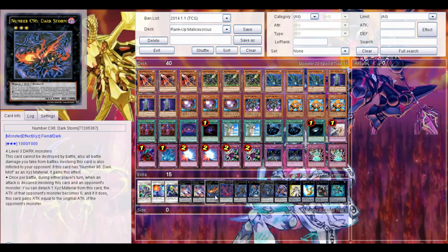Then your three Chaos Numbers. Chaos Number 96 Dark Storm — really powerful card actually if you get it out, even though it's pretty hard. Basically this card can't be destroyed by battle, also you hold battle damage you take from battles with this card. It also inflicts damage. If this card has Number 96 Dark Mist as Xyz Material, it gains this effect: during either player's turn, when an attack is declared involving this card and an opponent's monster, you can detach one Xyz Material from this card — the attack of the opponent's monster becomes zero, and if it does, this card gains attack equal to the original attack of the opponent's monster.